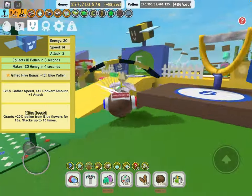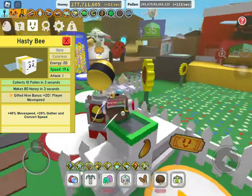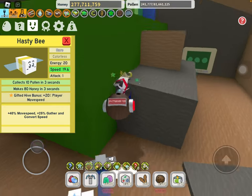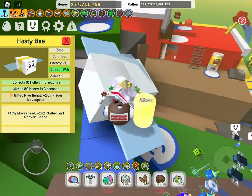The Cool Bee gives you blue boost which just gives you a lot more blue ball. For the Hasty Bee, it's pretty good if you want to move faster — you probably want two of these in your hive max with the gifted hive bonus, but aside from that he's pretty useless. I'd say he's around a 4 or 5.